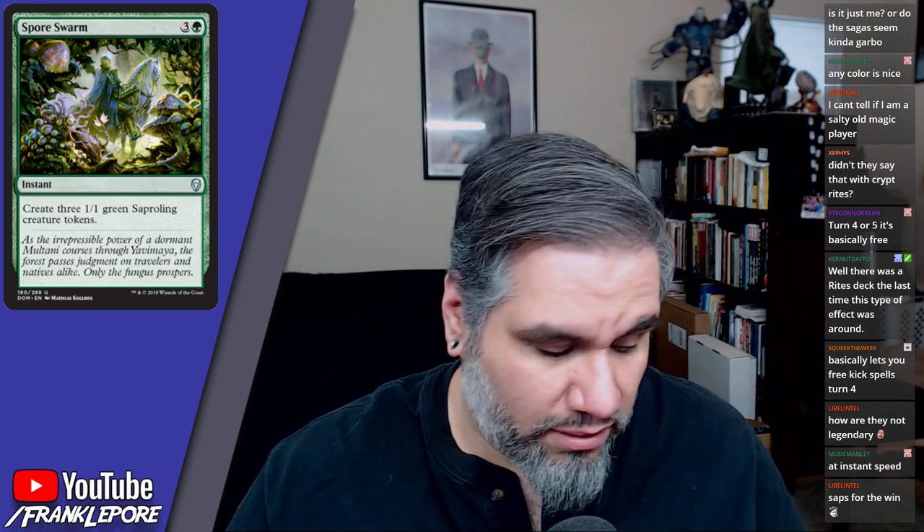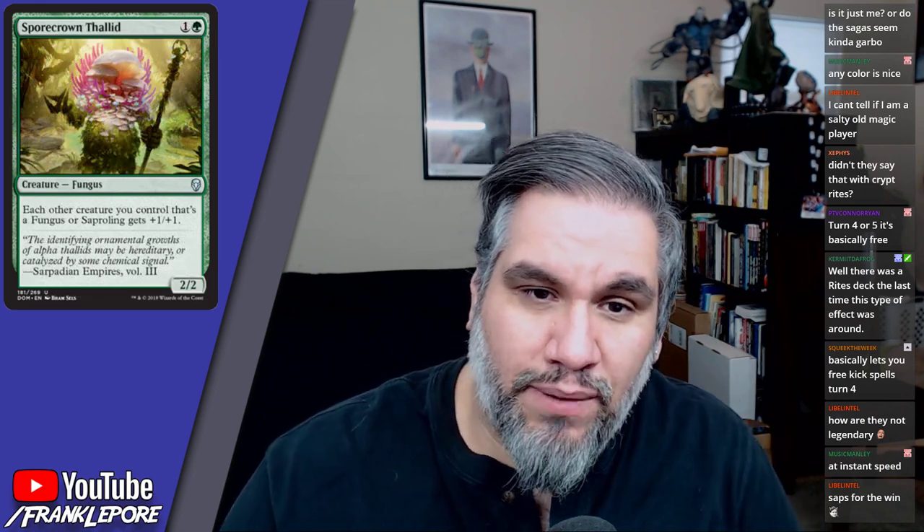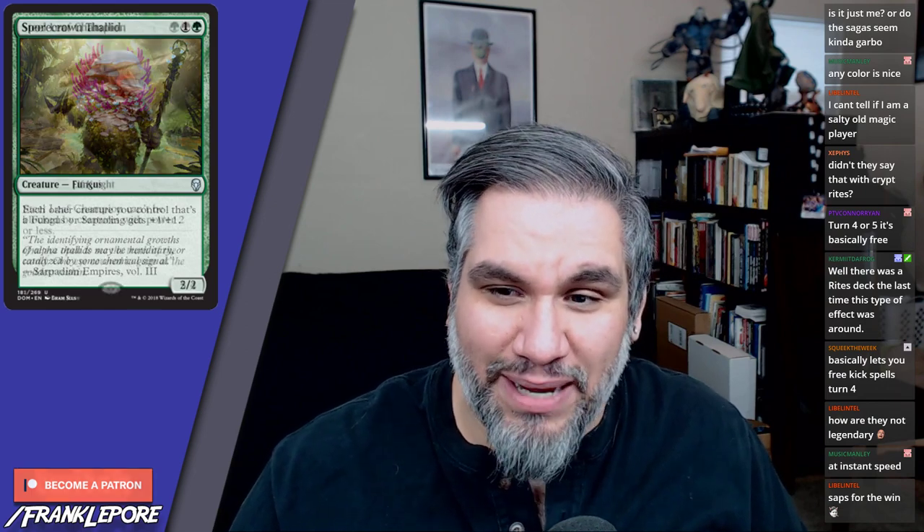Sporecrown Thallid is a 2/2 for two: each other creature you control that's a Fungus or Saproling gets +1/+1. So it's a Fungus lord and Saproling lord — a Sapper lord. That's amazing.